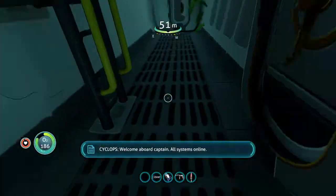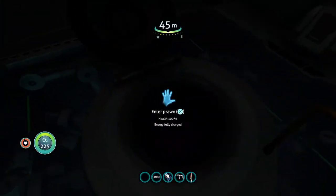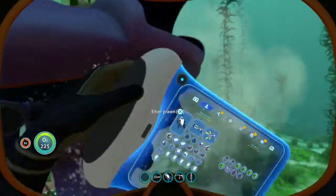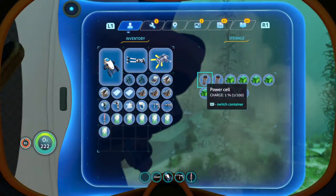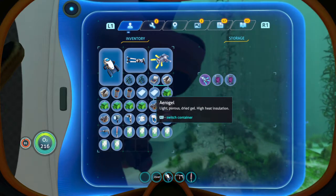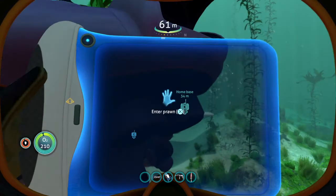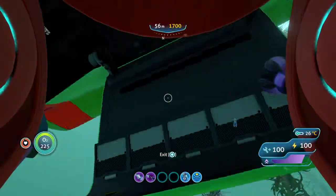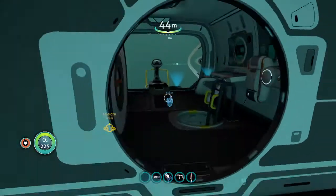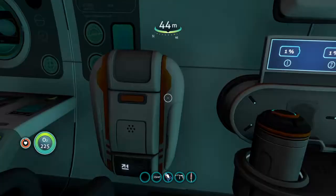Give me titanium - yes! I think I've got two now. Time to go to the room. Is there anything in the Cyclops? Welcome aboard, Captain - all systems online. I'm checking because I hope it's titanium. Oh so that also charges up energy. It's ion cubes and three power cells.